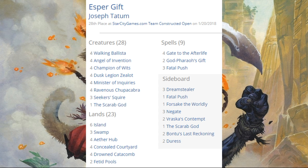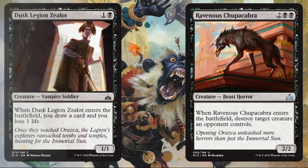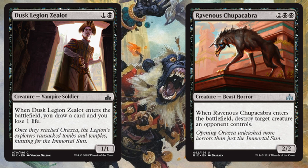Esper Gift came in 28th place. I wanted to showcase this deck because a lot of people were curious whether it would hang into the new meta. I feel like it still has potential even though it didn't have a huge weekend. A couple of new cards that enhanced it: Dusk Legion Zealot, which was actually kind of cool, and again Ravenous Chupacabra.